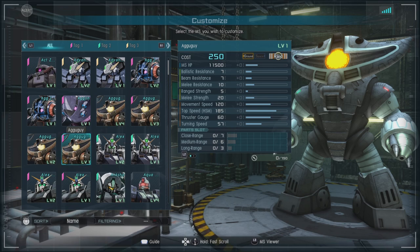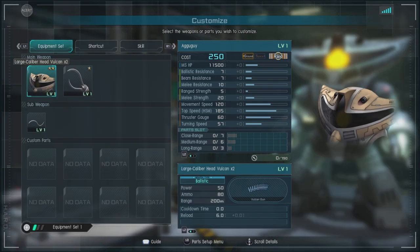You're probably going to end up mostly using the 300 cost, and there's a slight bit of difference, but they are very close. For equipment, we have the large caliber head Vulcans.